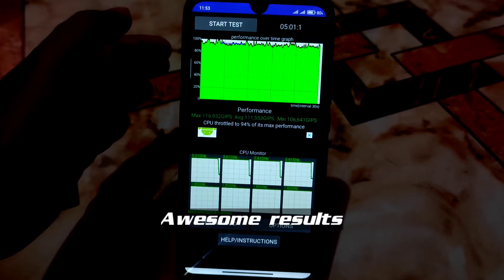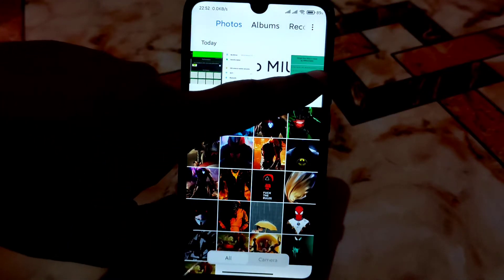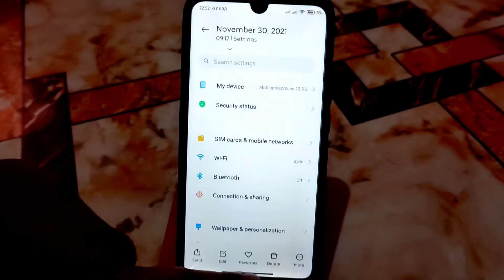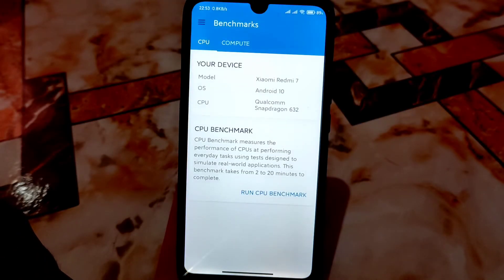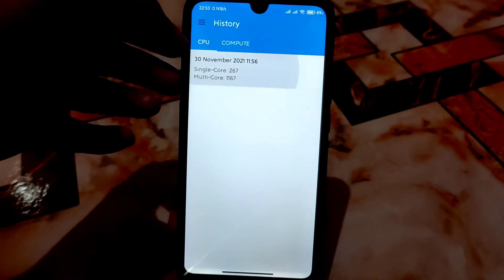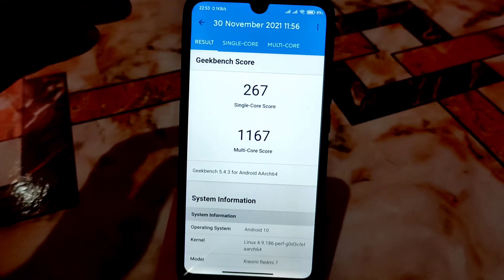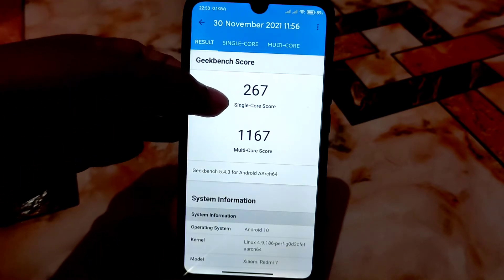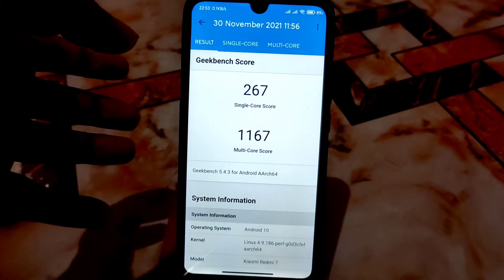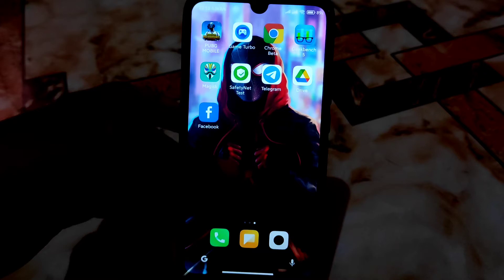Let me show you some screenshots. Here is the CPU throttling which is really amazing — 94% according to MIUI, better than any Android 11 or 12 ROMs. For Geekbench, let me show you the history: you can see the scores here — 267 single-core and 1167 multi-core. In terms of performance and personal experience this is really cool. This is the highest score I have ever found.